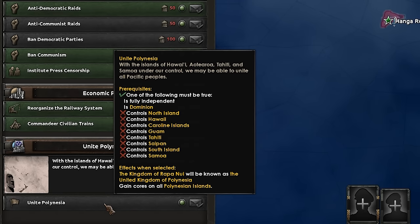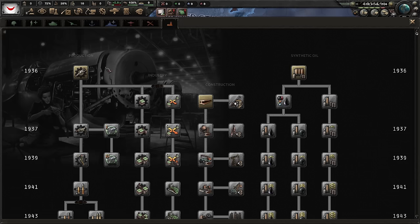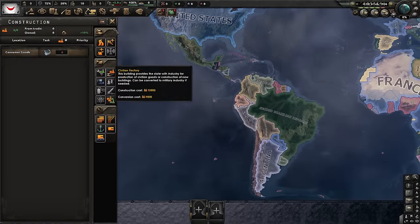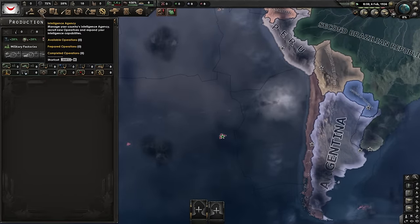We do have the decision to unite Polynesia, so we'll at least get some more manpower and cores across the Pacific, but we do have to go to war with pretty much everyone to get that. Research-wise we've got two slots which isn't great, so we'll go basic machines and construction. We've got no factories and no mills - this is going to be fun.